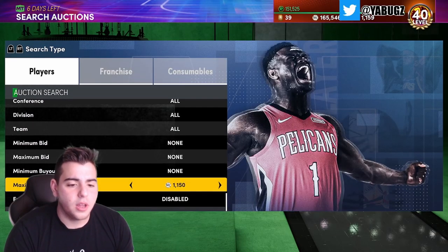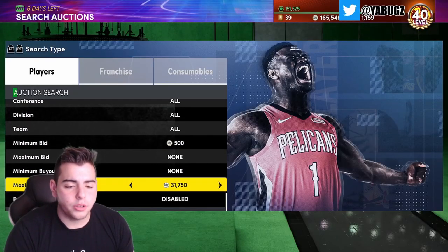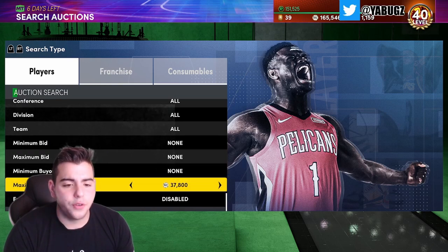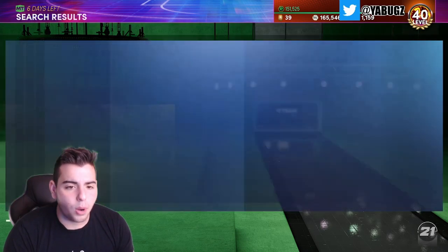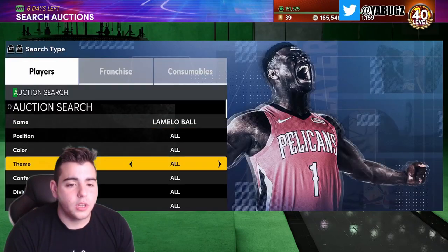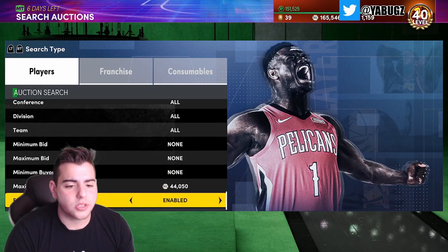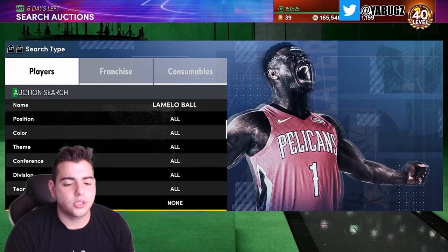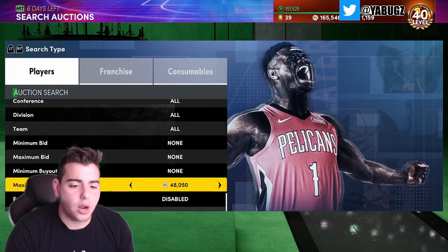Here's one of the best ways to make MT right now. It does take a bit of time, but here we go: you want to buy LaMelo Ball — you're going to try to snipe him. This filter is actually a very good snipe filter, so definitely try it out. LaMelo Ball is rocking around 47k, and that might be a snipe — wow, that was a snipe!